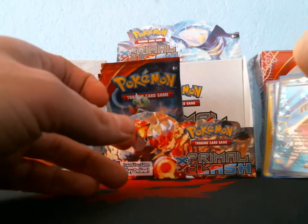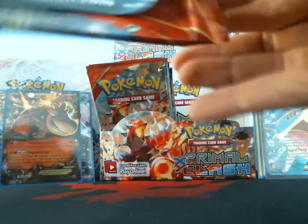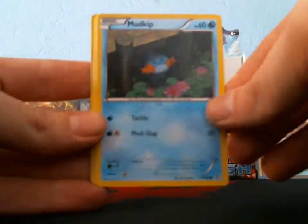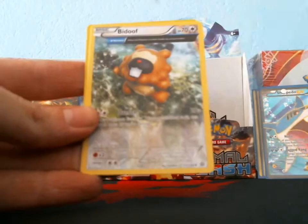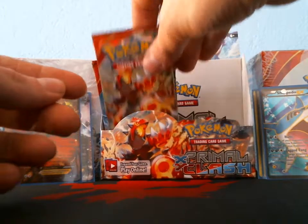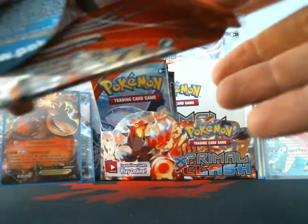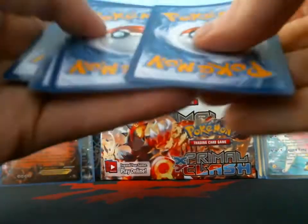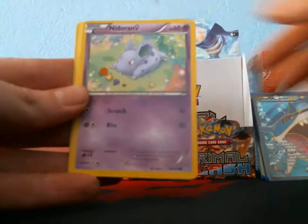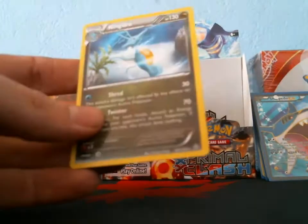We're up to the nine range in terms of shiny ratio, so there should be three more shinies in this box. Next pack: Spinda, Mudkip, Chingling, Solrock, Clampearl, Bidoof, Grovyle, Lanturn reverse, Combusken, and rare Probopass. Next pack: Horsea, Chingling, Carvanha, Nidoran Female, Tentacool, Weakness Policy, Nidorina, Rough Seas reverse, Zigzagoon, and rare Kingdra.